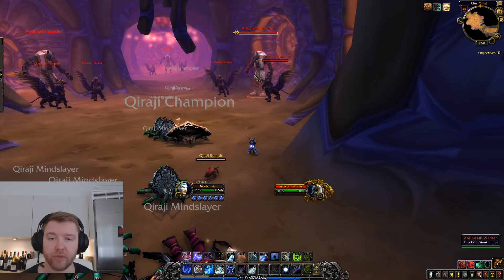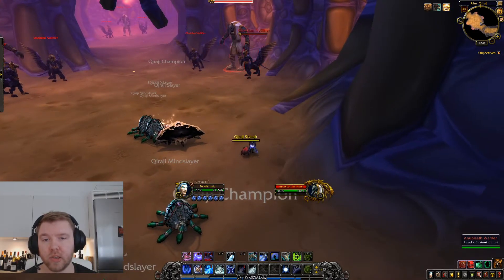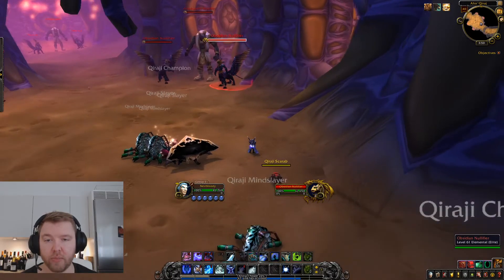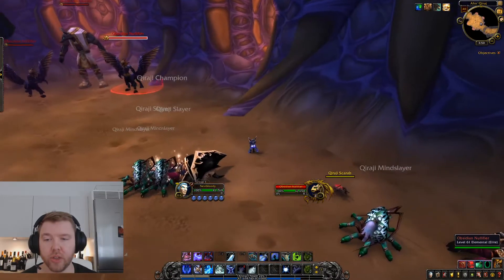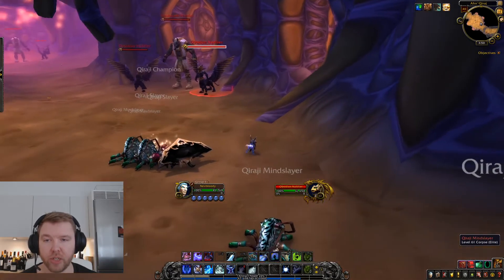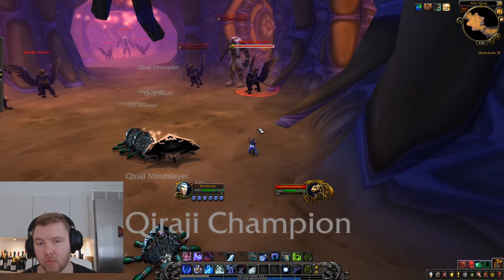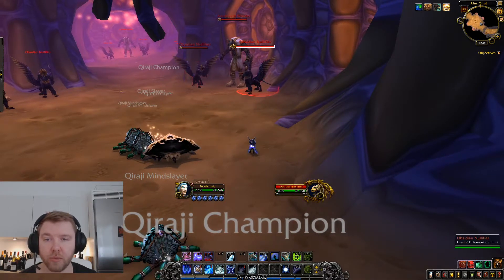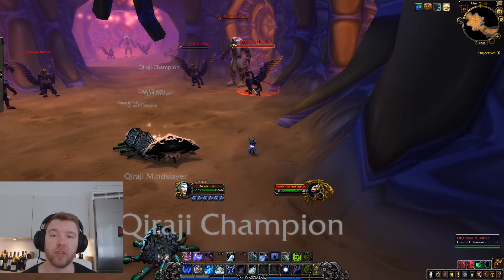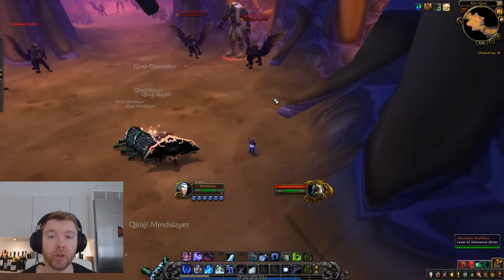Casters want to stay max range from the Anubasath Warder. You basically tank this where it stood, have your off tanks pick up the two Nullifiers, and then kill them off first. Nuke down the Obsidian Nullifiers first, mana burn them if necessary if it looks like they're going to get close to 100% mana, and then move on to the Anubasath Warder.